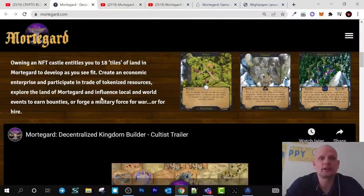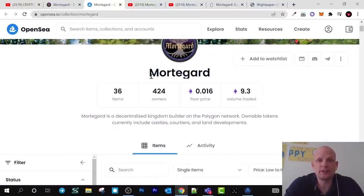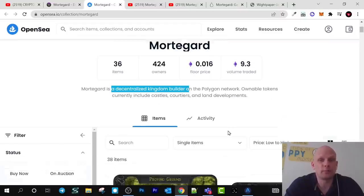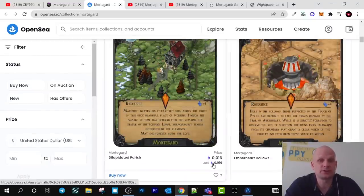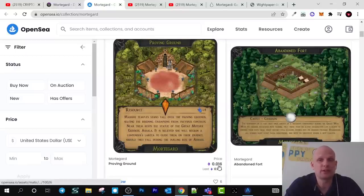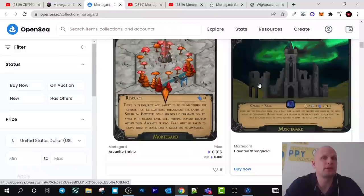You can explore the land of Mordegard and influence local and world events to earn bounties, or forge a military force for war or for hire. And here on OpenSea you can find their NFTs. Mordegard is a decentralized kingdom builder on Polygon network. Honorable tokens currently include castles, courtiers, and developments, and you can find different NFTs here. Currently these NFTs are quite cheap — they cost only 0.016 Ethereum, and some of them cost even 0.004 Ethereum.